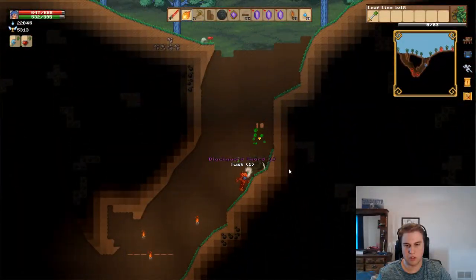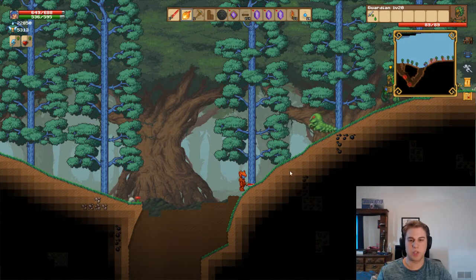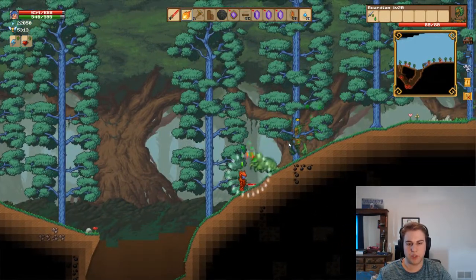To find the Leaf Fairy you must first find the Forest Biome. This biome can be found by going straight left or right to the edge of your world until you find the giant trees with the green foresty field.